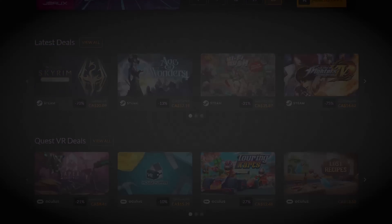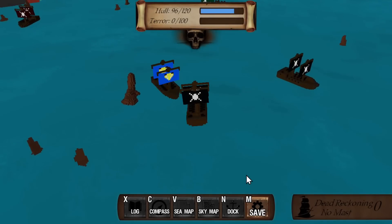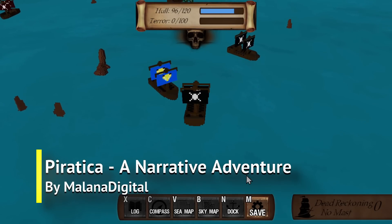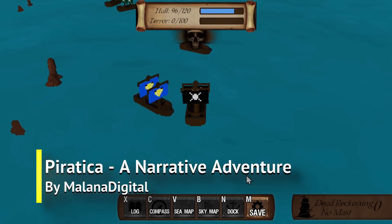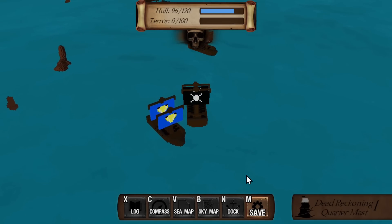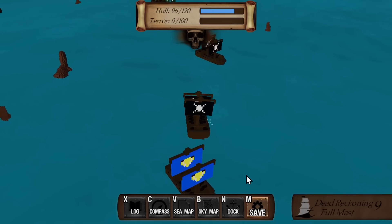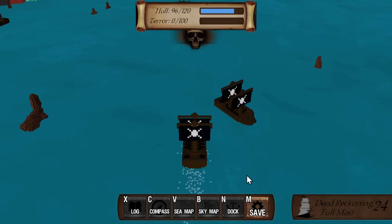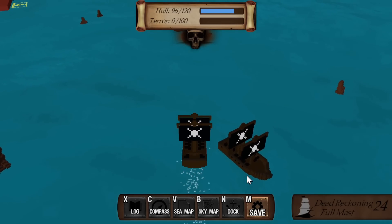But let's get started. Starting with the game in 10th place: Piratica, a narrative adventure by Milana Digital, where you experience an epic tale of treachery and piracy, forbidden love, a dead father, and a cursed legacy. Explore the seas in 3D in this open-world narrative-based adventure RPG.